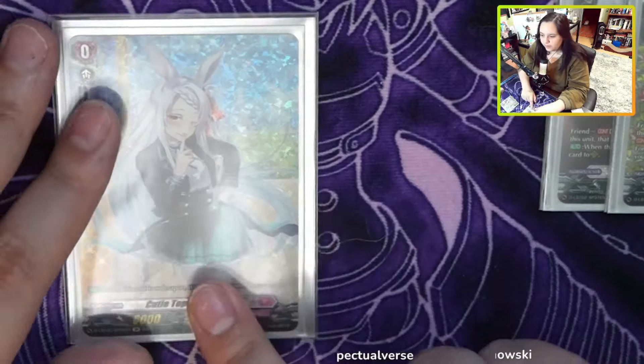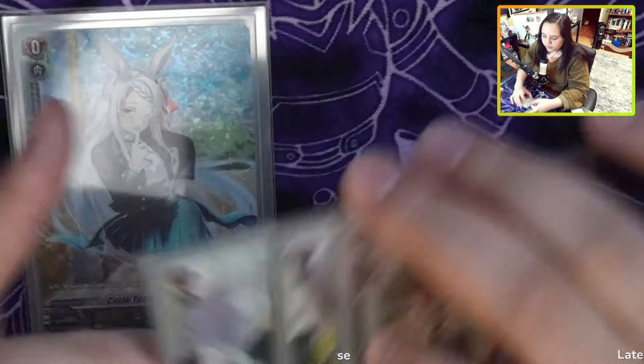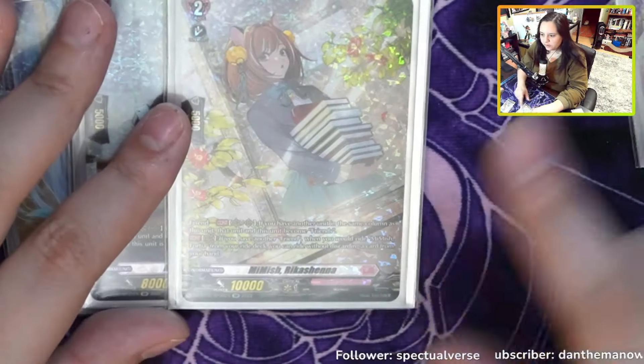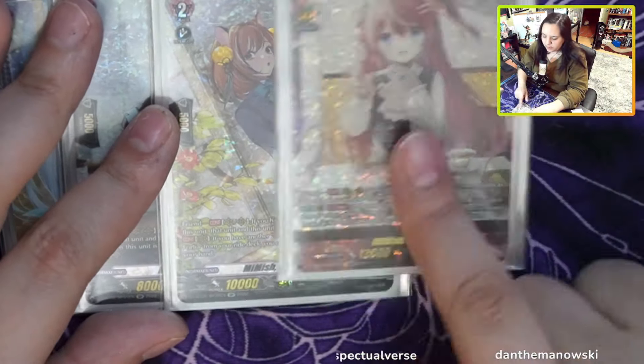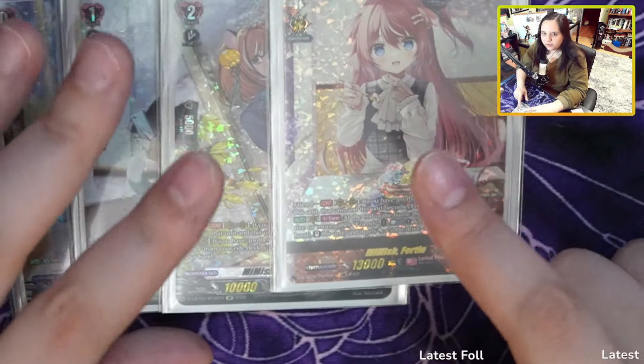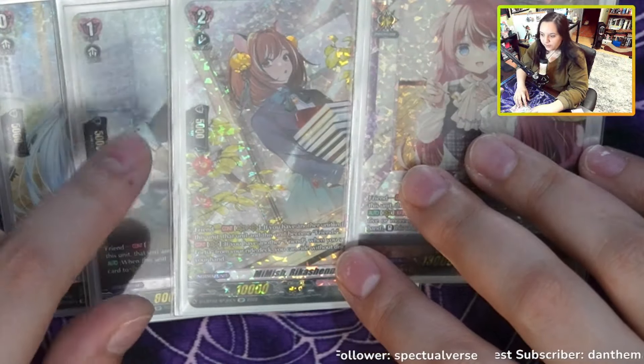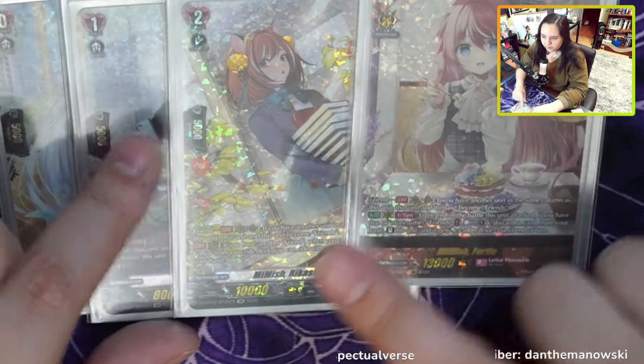Your starter can be whatever you want it to be — whatever you need for this can be your starter. This is the Mimish Arba Char. Basically when she's rode upon grade 2, she pops herself out, and then the grade 2 says when Fortia rides on top of her, if you have a couple of friends, you don't have to discard her ride, which is also really nice. This comes out of soul and you can put her behind vanguard, so you'll instantly have the friends condition, which helps the consistency.